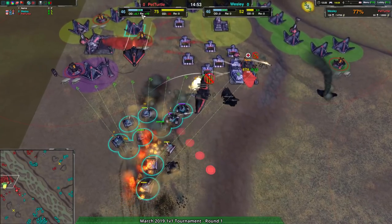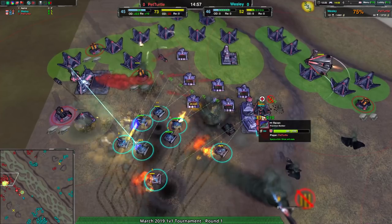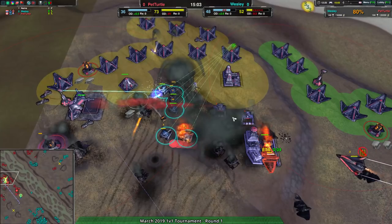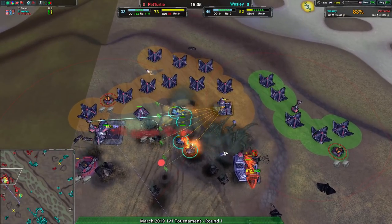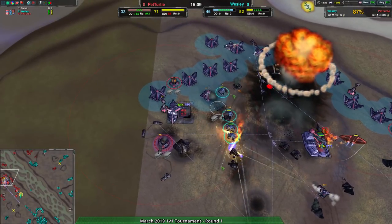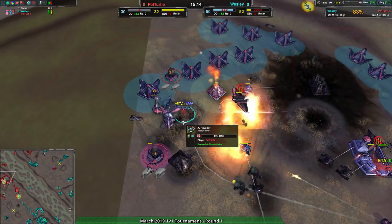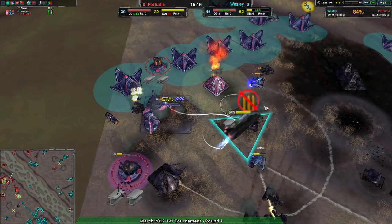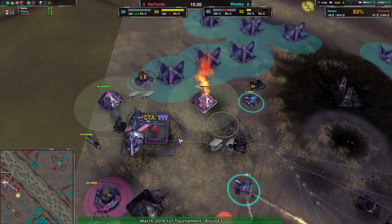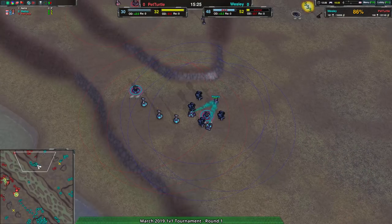Pet Turtle's base is getting completely wiped out by Wesley. Maybe they've got something up their sleeve, but I seriously doubt there's any easy way out of this. Pet Turtle is able to defend reasonably well but is losing a bunch of production. Wesley has a follow-up fencer force coming, and Pet Turtle loses their fusion plant as well — that was a huge part of how they avoided metal excess. This factory is pretty well doomed, and indeed the factory is definitely dead.